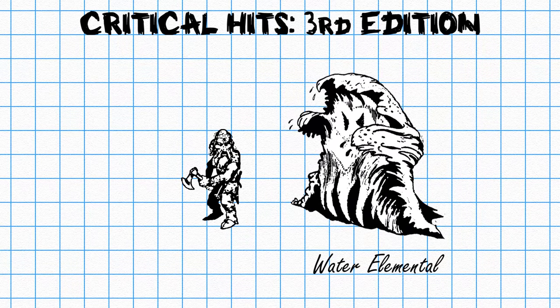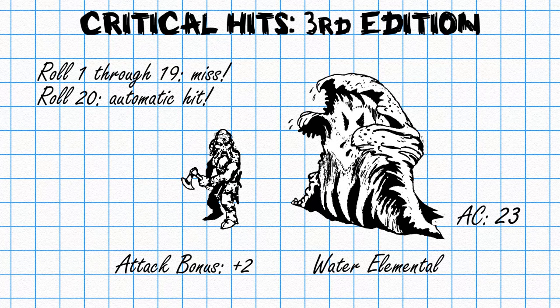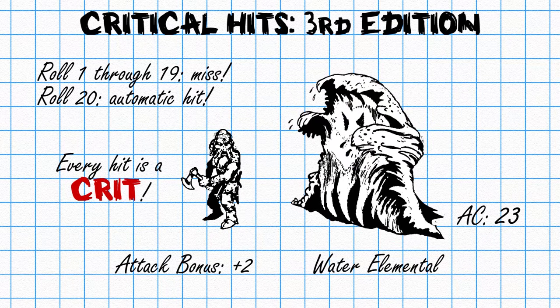Crit confirmation sounds pretty darn awful — you roll a 20, and then your DM says roll for crit confirmation, and you roll a 5. It's kind of a letdown. But there's a really good reason why it exists. Say you're fighting a huge water elemental with an AC of 23 and your attack bonus of plus 2, meaning you can only hit it on a 20. That also means every time you do hit it, you'd get a critical hit, which doesn't really make sense. Using crit confirmation, you're much less likely to get a critical hit on a big baddie, but you'll still hit the same number of times.